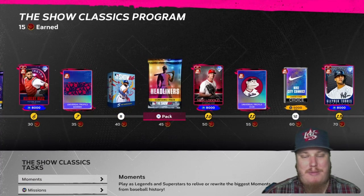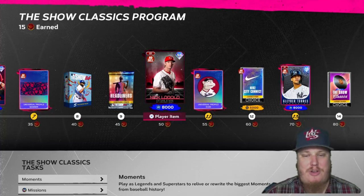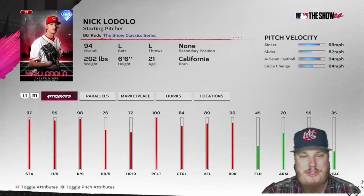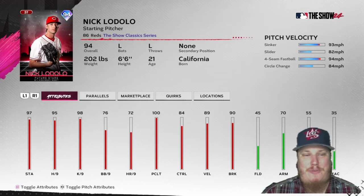We've got banners galore, five more Show packs, and a random headliners pack. At 50 stars we've got a future star: the Cincinnati Reds starting pitcher, left-hander Nick Lodolo, with a 94 overall item. Future stars card for Lodolo in the Show Classic series — he's going to throw that sinker, slider, fastball, and changeup for you.